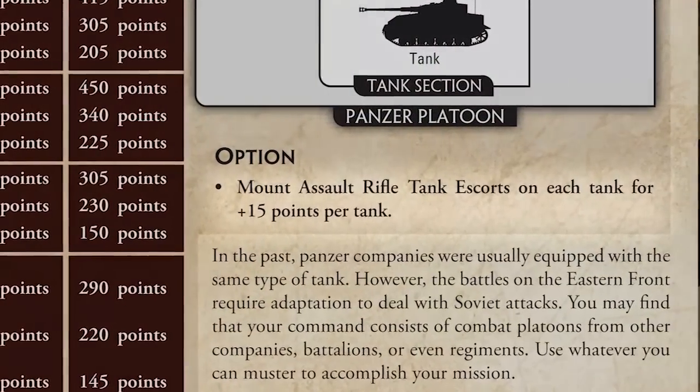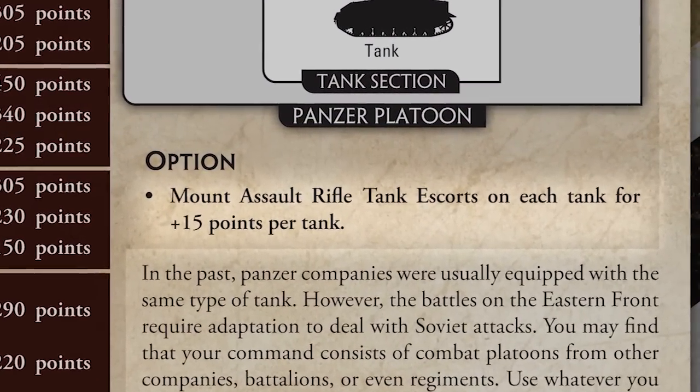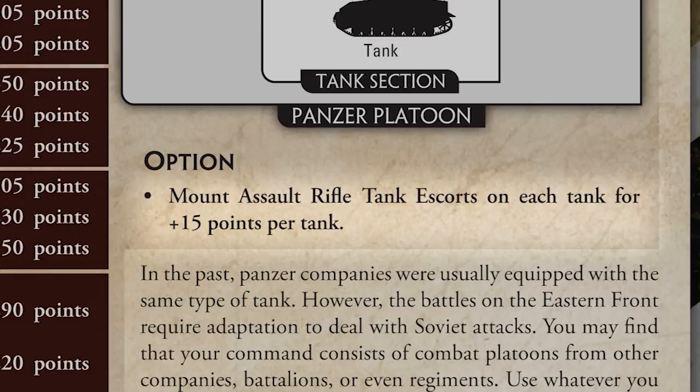Let's talk about tank escorts — this is the first time they've really been widely available for German forces. The tank escorts were established, with their first use at Kursk with the 78th Division, which was quite a successful experiment. The 78th Sturm Division, which you can find in Grey Wolf, was the first to employ them as standard with their Stugs. That practice started trickling through the German army, to the point where new units were being raised with the Begleit Company attached to their Panzers.